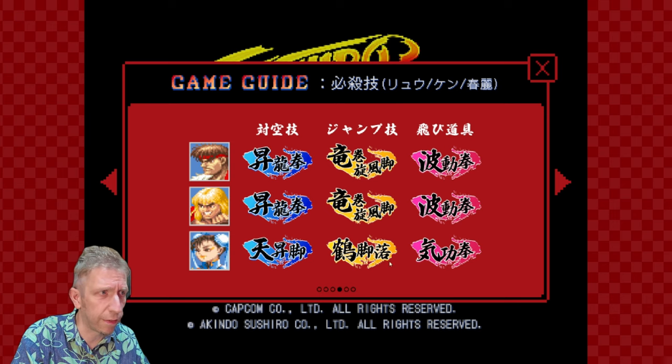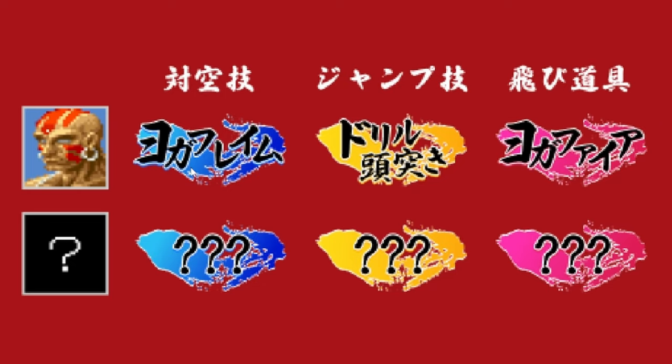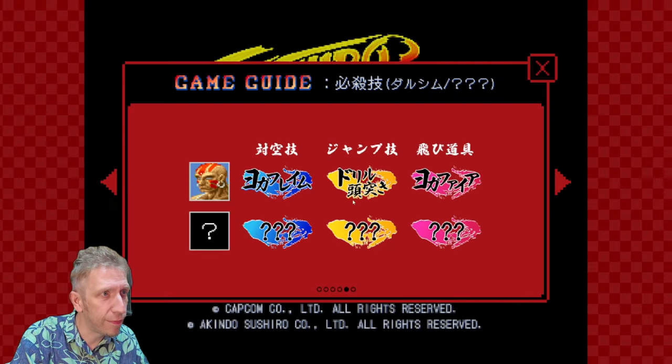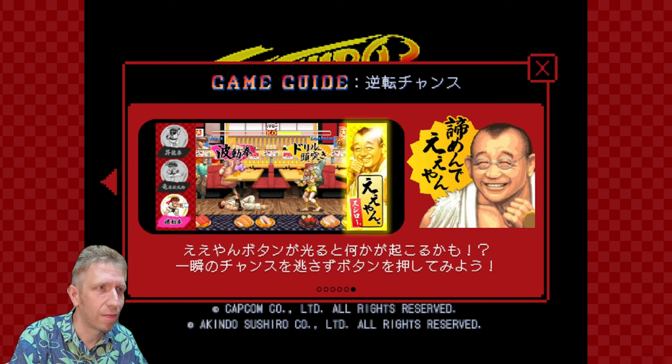Even though the kanji is a bit different for each character, I can see that's Yoga Frame, Yoga Drill, and... Yoga Fire. And there's a mystery character here with mystery moves. I hope you can play with this guy.